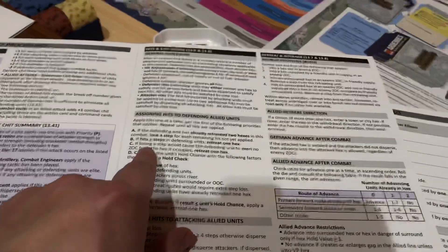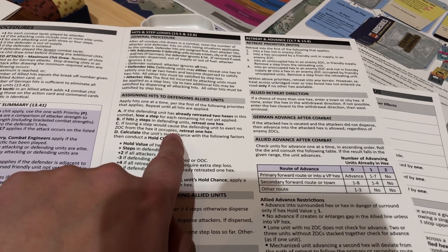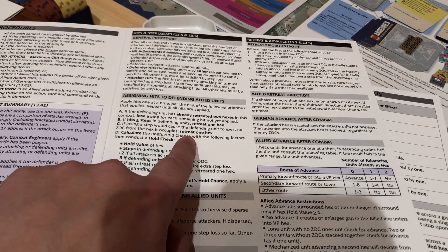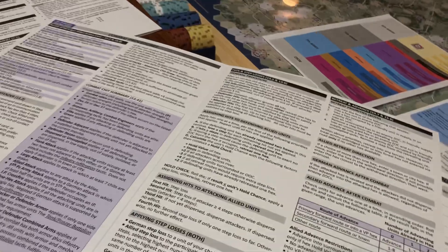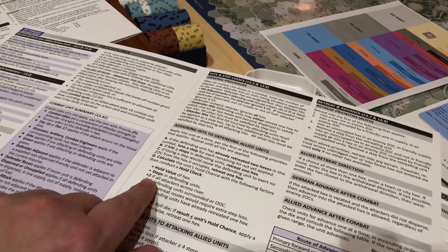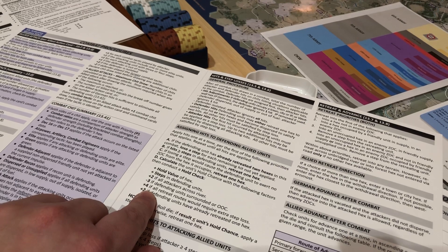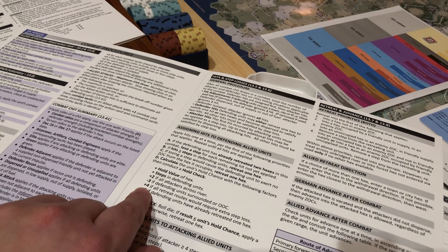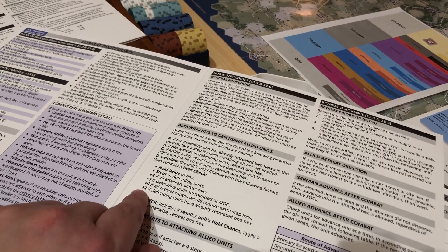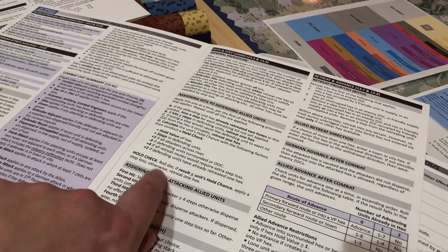Now we've got a second hit on him and now we go to the complicated tree. First we do C: would losing a step cause the defended unit to exert no zone of control from the hex it occupies? No, that's not the case because he would just go down to one pip. So then we calculate his hold chance. The hold value of the hex is nothing — it's empty, so he's in a crappy spot. He has two steps — so that's a two. He's not surrounded. His retreat routes do not require a step loss, so that's plus four. So he's at plus six. And then plus two more if they've already retreated at least once — so that's eight.